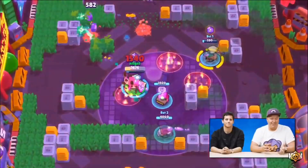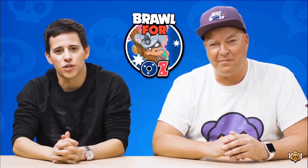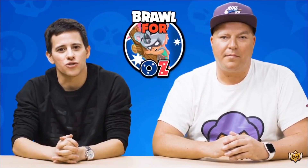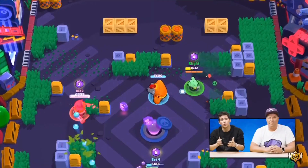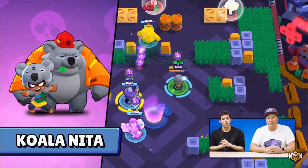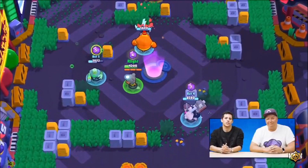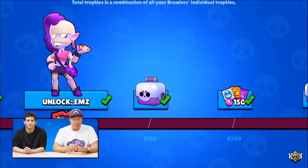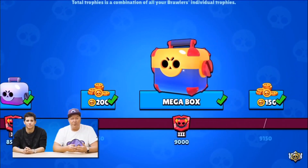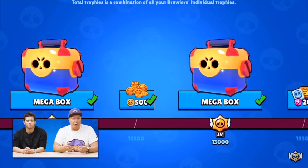Lastly, there's a secret Valentine's Day Piper skin, but we don't have any information about it yet. Moving on — the new game mode is called Hot Zone. It is a king-of-the-hill style game mode. Details are still to come, but based on the gameplay shown, there's a circle and when the enemy team steps into it, it changes color — either blue or red — representing each team.